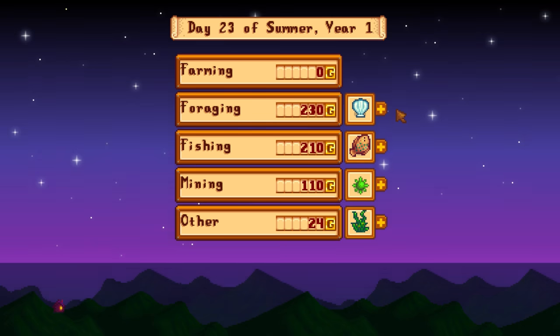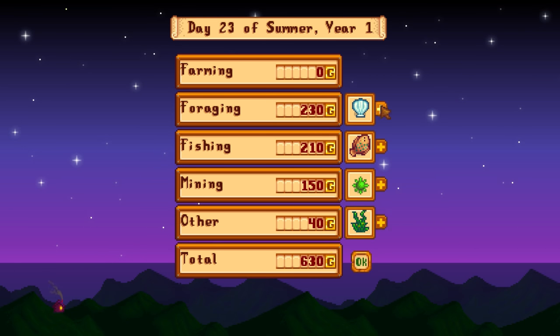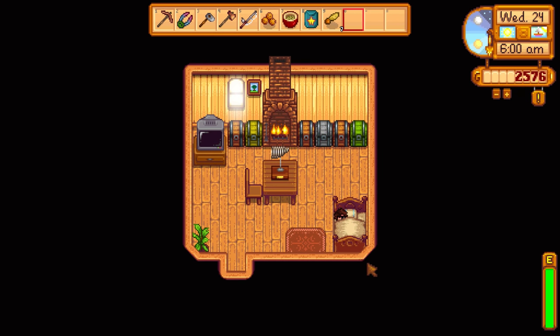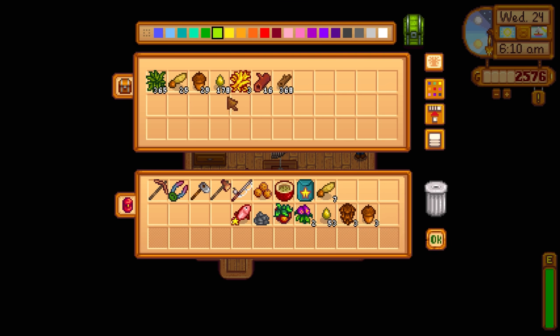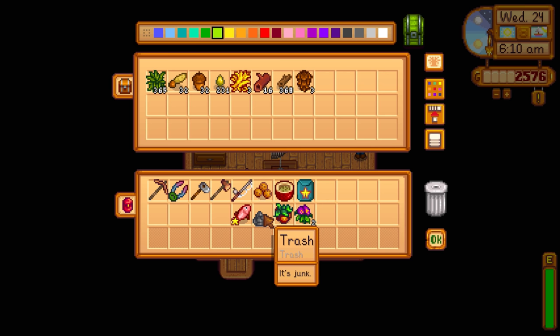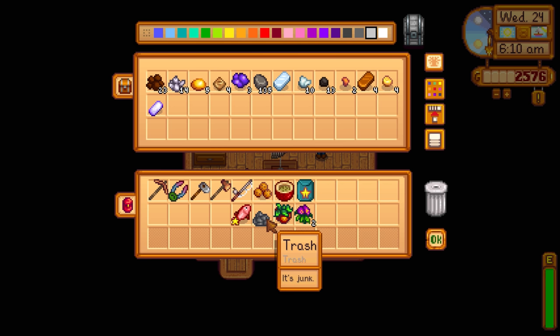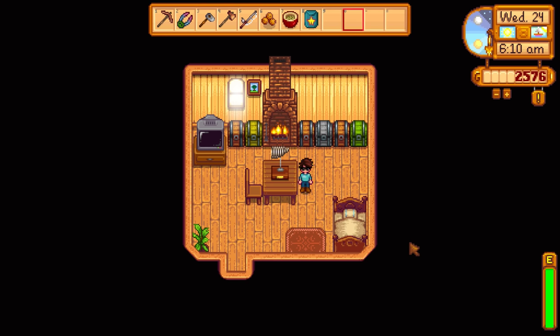Checking overnight earnings: 630 gold total — not bad. We've got clam for 50, silver coral for 100, and the jamborite sold too. We're getting close to the last week of summer. The tree products chest is filling up nicely with wood and related items from clearing the farm area. The starfruit seed goes in its own spot — frustrating that we can't plant it this season.